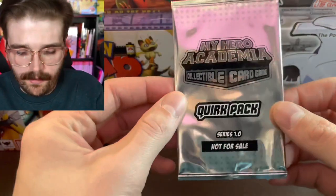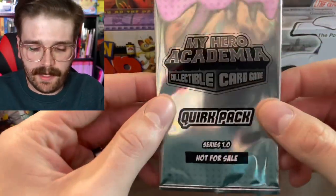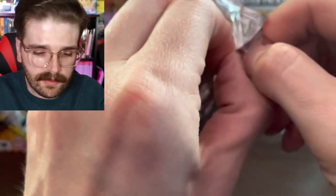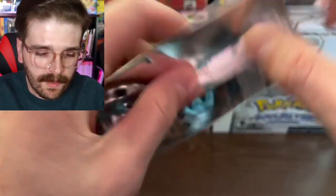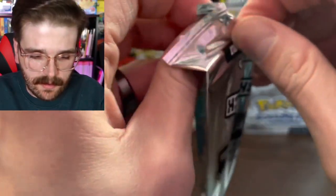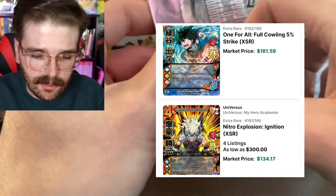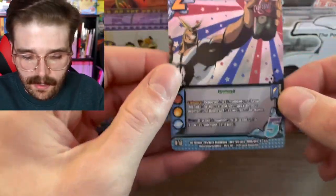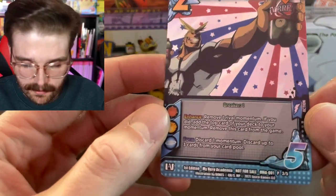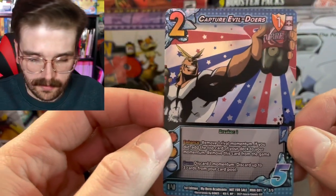Here's another little quick pack you get for the first edition of this box — this is what you're going to get every single box. There are some absolutely fire cards in the set that hopefully we can get in this opening today. Some of these cards are already going for quite a bit of money on the TCG Player website. The first card we get is Capture Evil Doers in All Might's Cards.